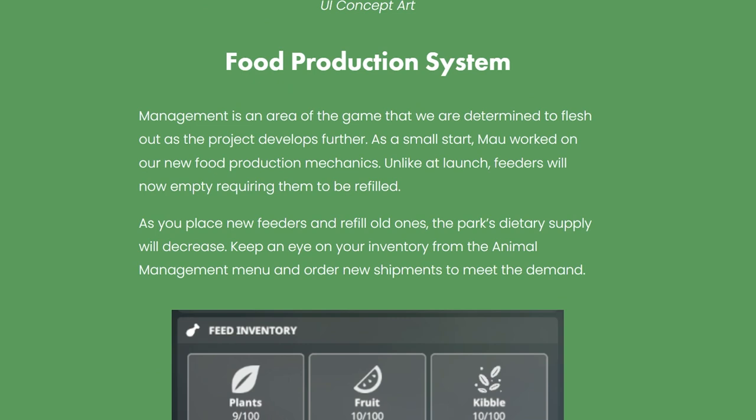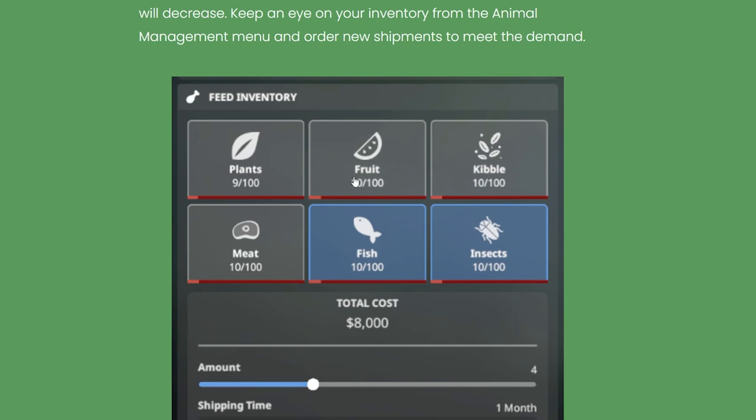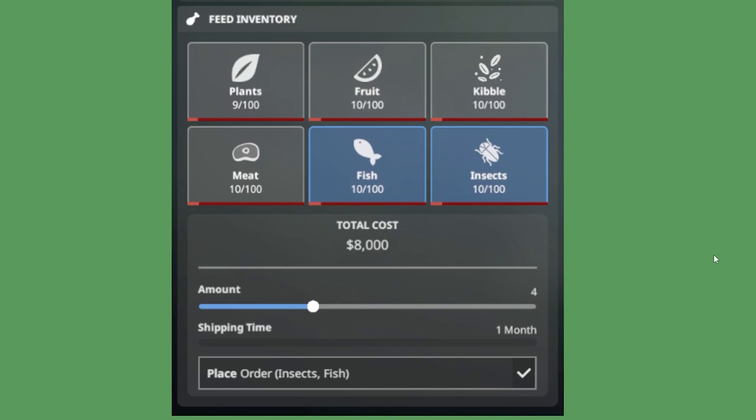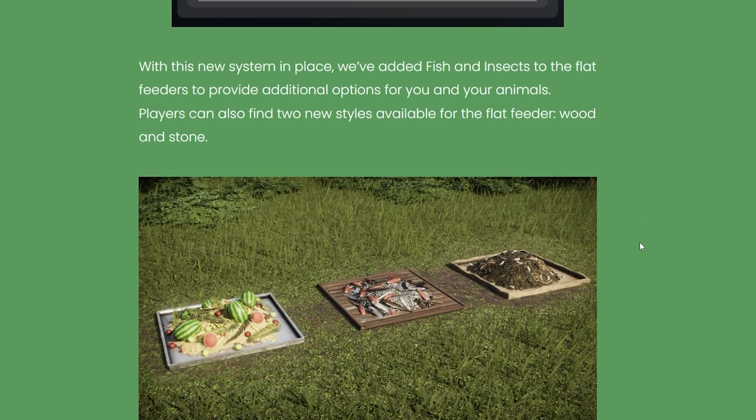Food production system management is an area the team is determined to flesh out as the project develops. Feeders will now empty, requiring them to be refilled. As you place new feeders and refill old ones, the park's dietary supply will decrease. Keep an eye on your inventory from the animal management menu and order new shipments to meet demand. So you have to order exactly what your animals eat — plants, fruit, kibble, meat, fish, and insects — which is a really cool aspect.